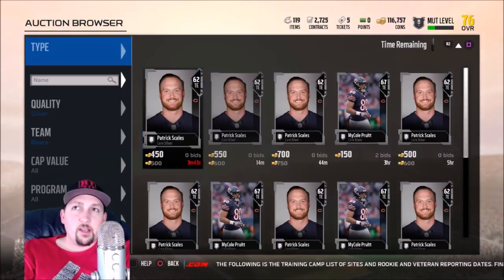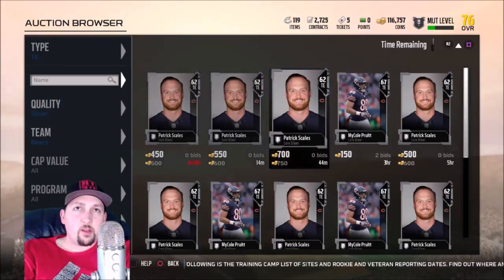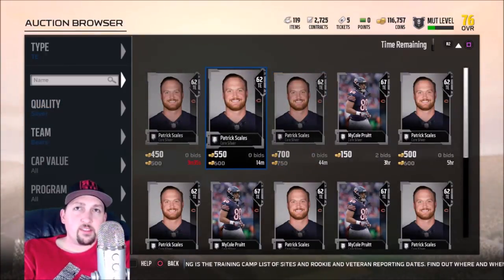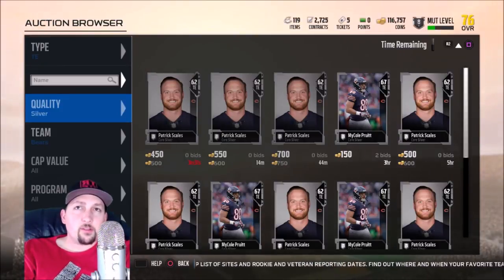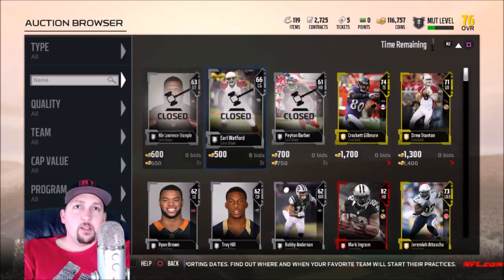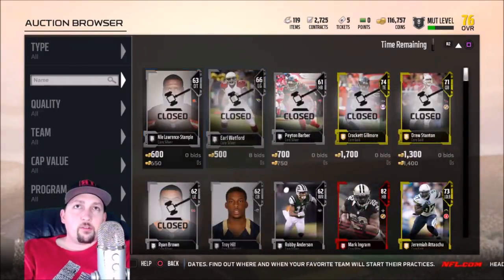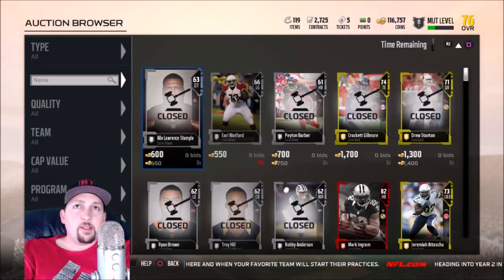You really have to combine all these methods to find the best deals. For example, earlier I saw a Patrick Scales card, but after putting all the filter selections in, it brought up an even cheaper one. You have to be as specific as possible to get the best deals. To reset the filters, just hit the L3 button — press in your left thumbstick — and it resets everything on the left side, though it doesn't reset the right side.